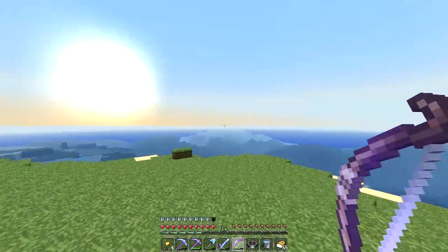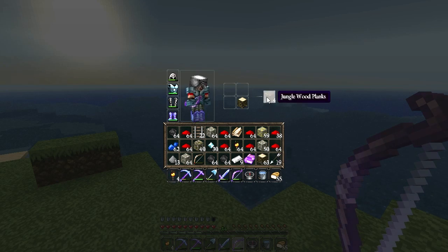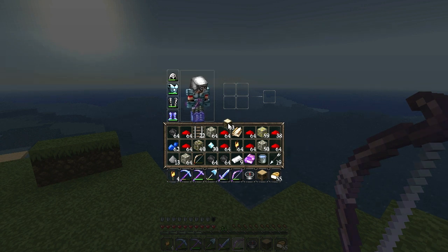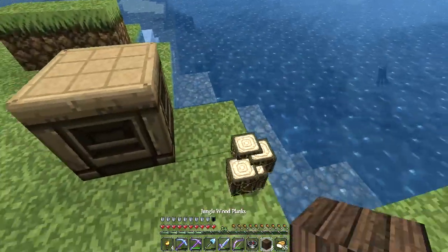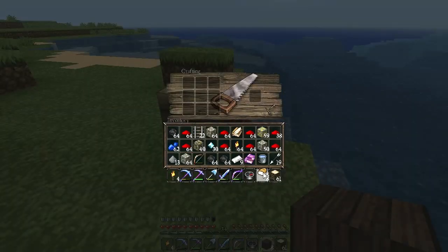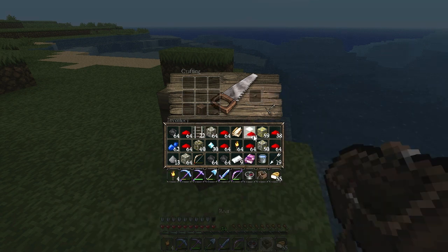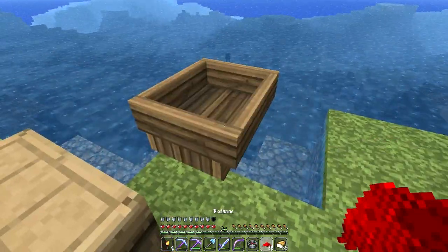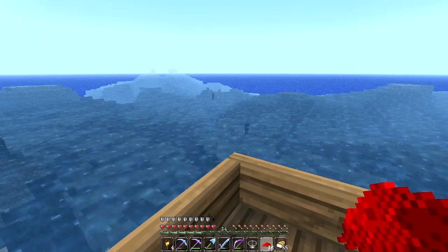Our compass is pointing in this direction, taking us all the way back to spawn. Let's make a crafting table quickly and put together a boat to get our asses back to the mole hole. Bringing a stack of jungle wood is just such a smart idea - one of you guys gave me this tip. From a stack of wood you get a crafting table, boats, sticks, planks - basically everything you need.